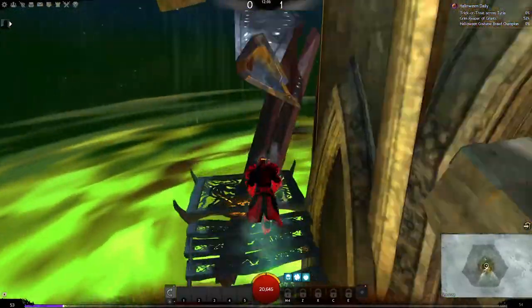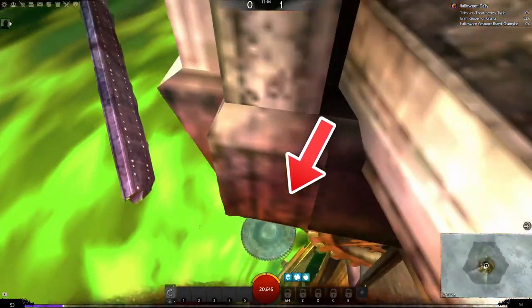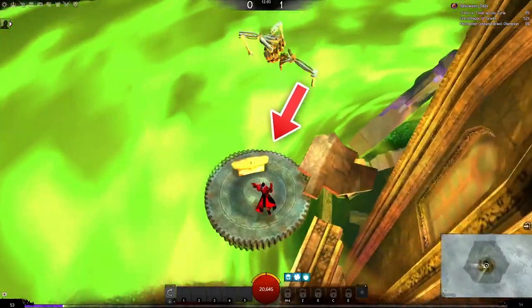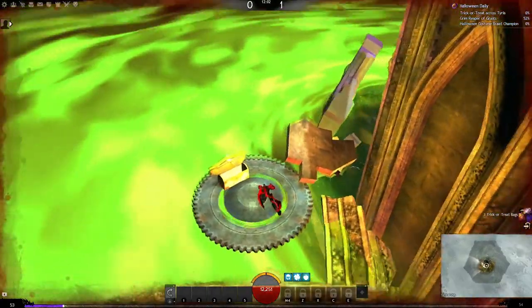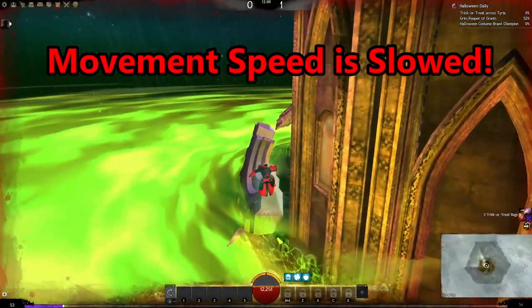Jump up and then we've arrived at the toughest part. This requires you to fall down and land on the platform below. The reason this is serious is because it will put you into combat, slowing your movement speed greatly. That means your next few jumps will have to be perfect in order to make it.